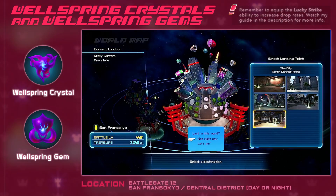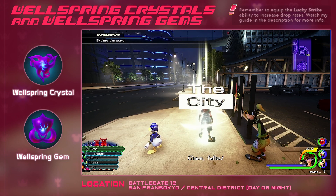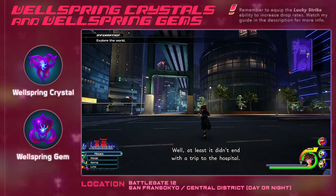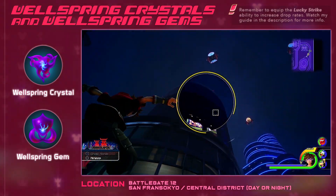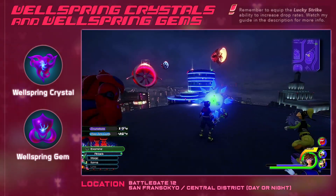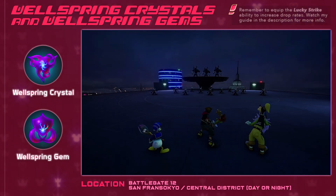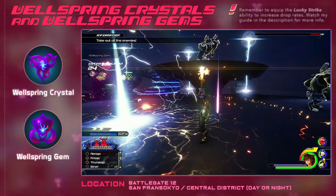Battle Gate 12 in San Fransokyo. To get there, head to San Fransokyo's Central District. Then run over and climb up this tall building to find the Battle Gate at the top. This spot is great because the majority of the enemies that spawn are able to drop Wellspring Gems or Crystals. Spam some AoE magic like Thundaga, and you'll run through the battle super quick.